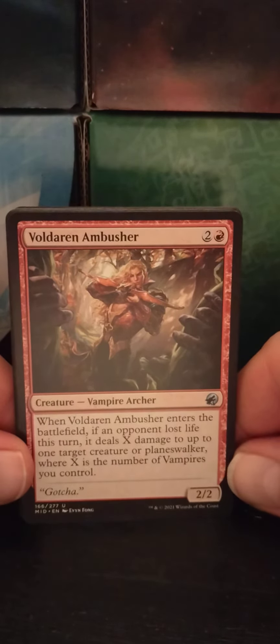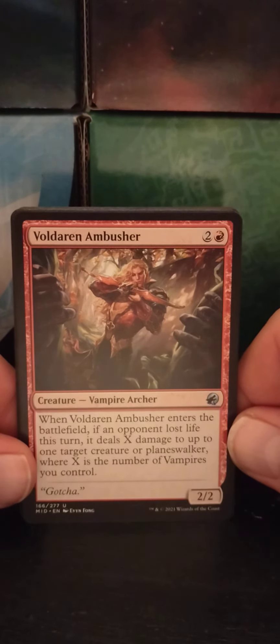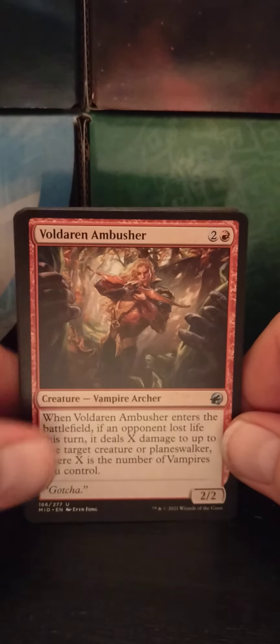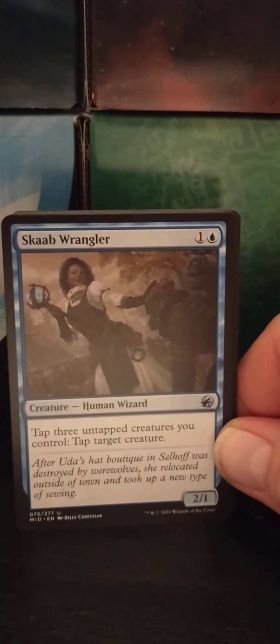Voldaren Ambusher — a two red Vampire Archer, 2/2. When Voldaren Ambusher enters the battlefield, if an opponent lost life this turn, it deals X damage to up to one target creature or planeswalker, where X is the number of vampires you control. That's definitely a second main phase character.